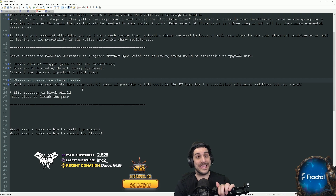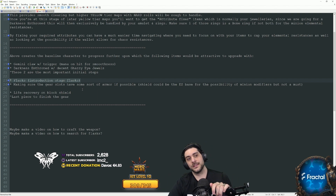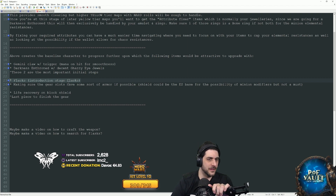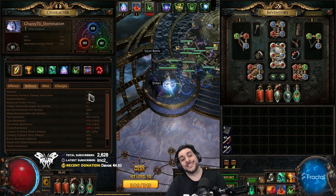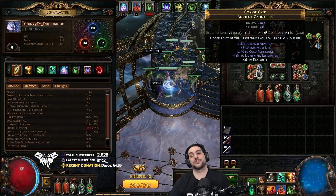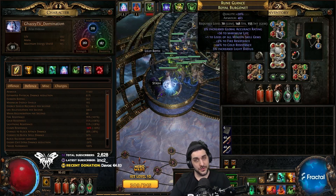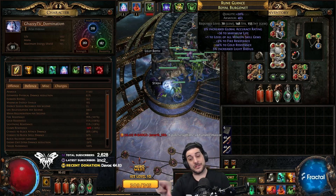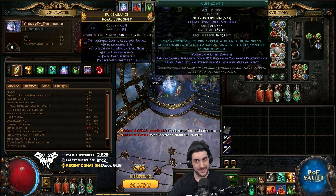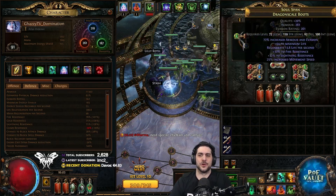When you get to higher budget versions of any build, optimized flasks will cost about 100 chaos, maybe a divine, sometimes one and a half divine each — that's how strong flasks are right now. Make sure all your gear slots have some sort of armor if possible; the shield could be ES-based for the possibility of minion modifiers, but it's not a must. We rely on armor as a defensive layer, so every gear piece should have some armor roll. This does cause socket coloring issues, but you can bench craft two blue sockets and use jeweler's craft to cycle between two and three sockets until you land the blue you need, then repeat for the next socket.